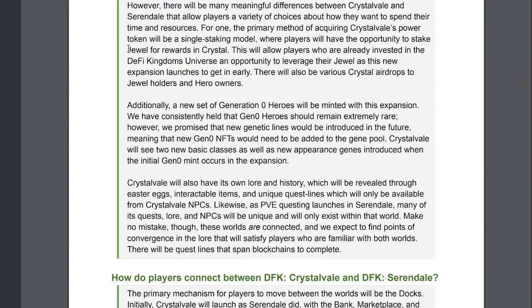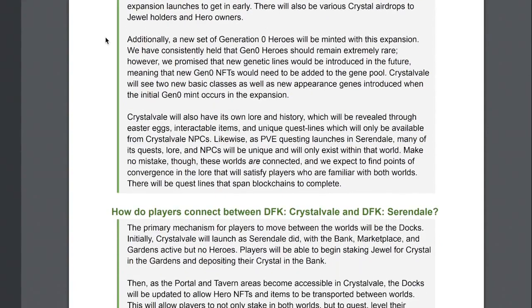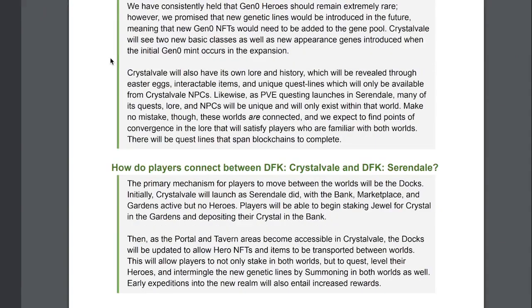There will also be various Crystal airdrops to Jewel holders and hero owners. A set of Gen 0 heroes will be minted with this expansion — they will remain extremely rare, but new genetic lines will be introduced, meaning Gen 0 NFTs will be added to the gene pool. Two new basic classes as well as new appearance genes will be introduced when the initial Gen 0 mint occurs. Crystal Veil will also have its own lore and history, revealed through easter eggs, interactable items, and unique quest lines only available from Crystal Veil's NPCs.